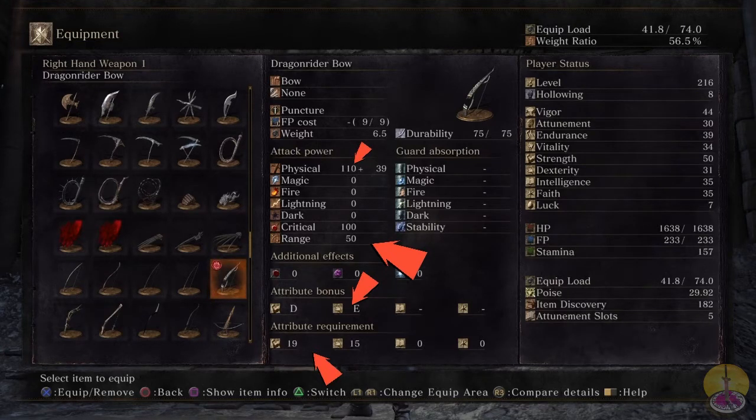Then we have the Puncture, which goes through shields or damages through shields — takes 9 FP. The weight of the bow is 6.5, which is hefty for a bow, it really is. Just for a bow and arrow, but hopefully it'll hold up on its own.